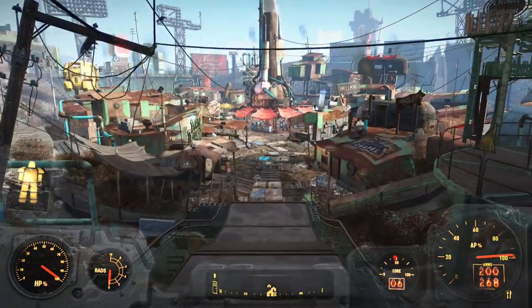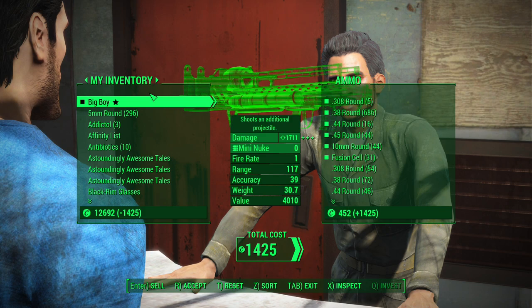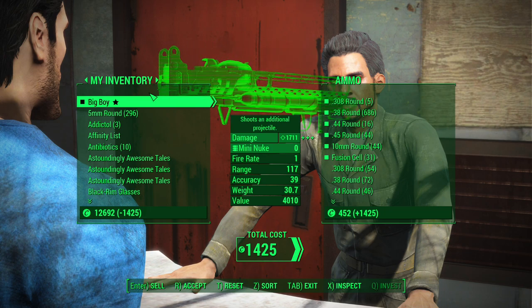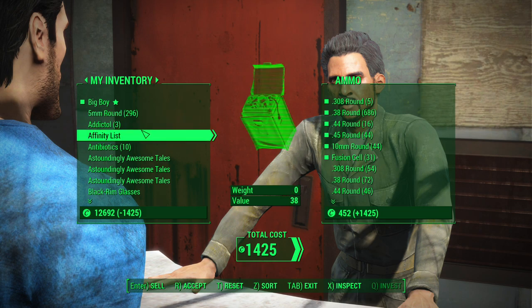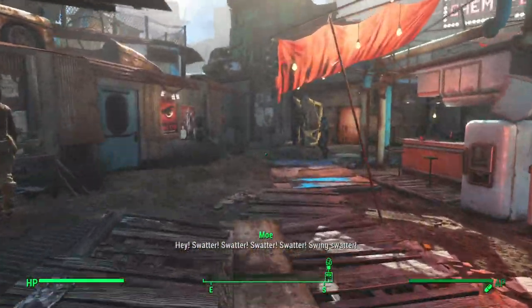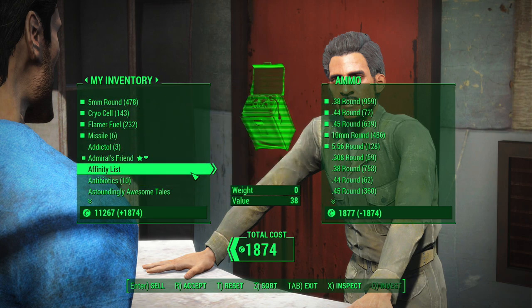Oh, why am I going up here - we need to do some shopping. Here at Arturo's we're actually going to make a pretty big purchase: we're buying the Big Boy, the fat man that has the extra projectile effect on it. I'm selling him a bunch of stuff. I might run down to Hangman's Alley real quick to find more stuff to sell to Arturo because I want to buy more ammo off of him as well. Let's complete the sale and then run down before my Great Mentats wears off.